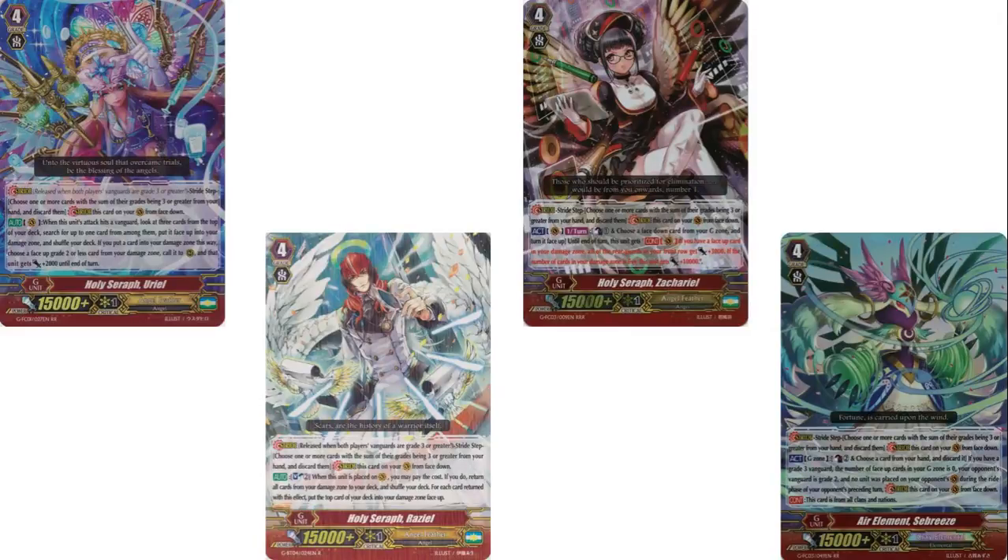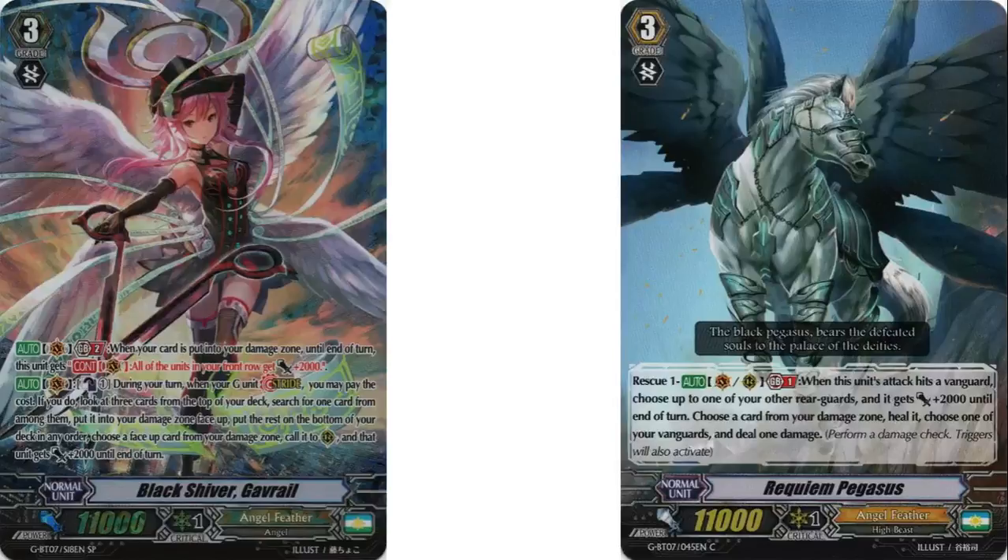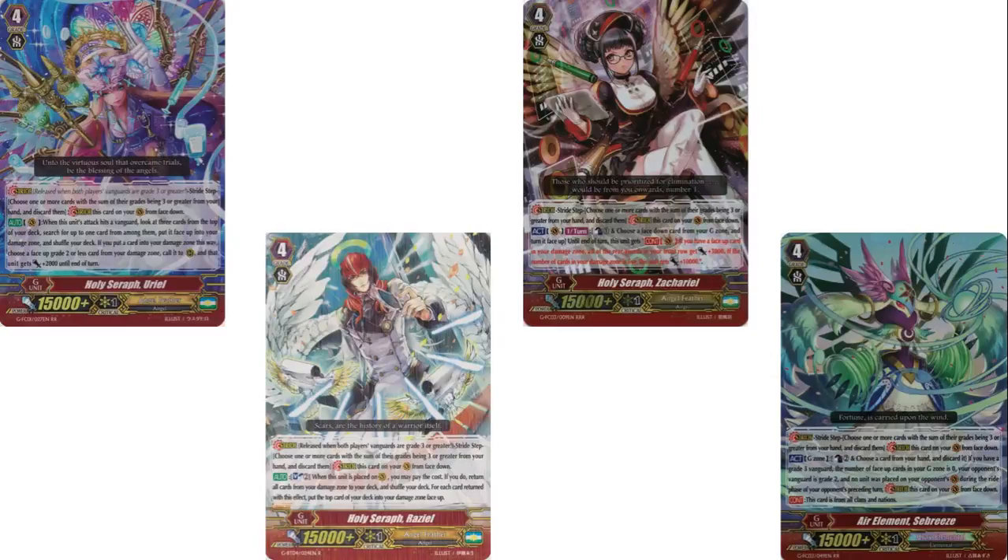1 Xerakiyo — her skill is twice per turn, countercharge 1, G-flip something (you're generally gonna G-flip Sabreeze). If you have a face-up card in your damage zone, all your rearguards in the front get 3k, and if you have 5 cards in the damage zone, she gets an extra 9k. If you're going first and you stride first, go into her right away, because that unlocks Gavriel from the start. You want to unlock Gavriel as quickly as possible so you can start getting that defense immediately.